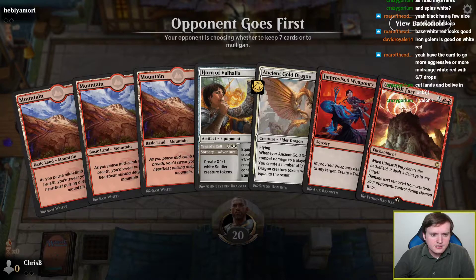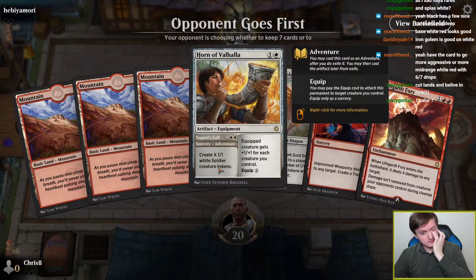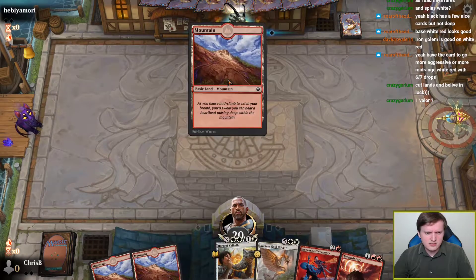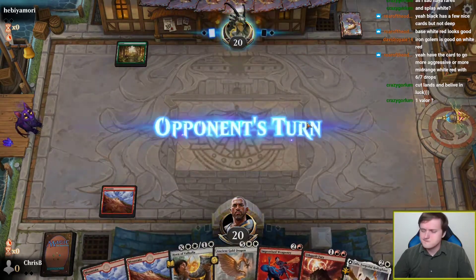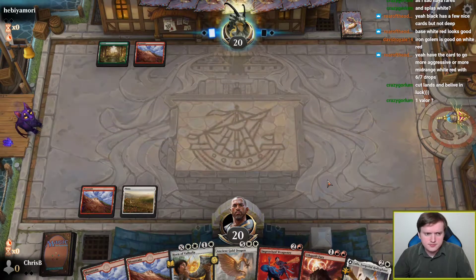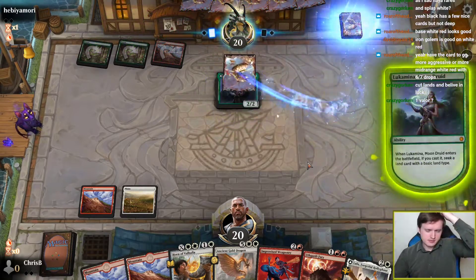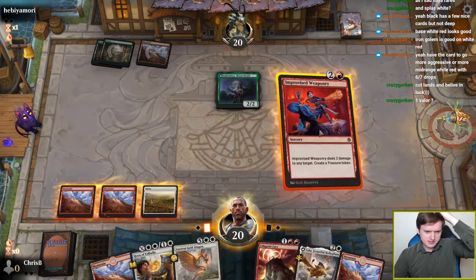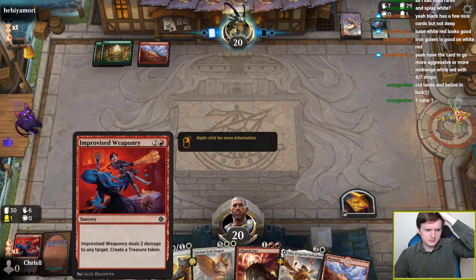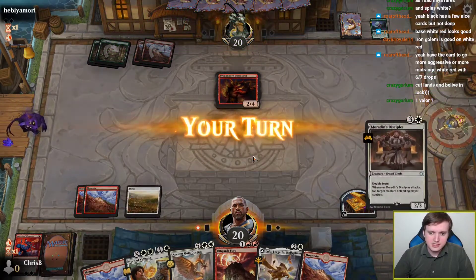All right, what do we got? No white sources, but Improvised Weaponry is a pretty good card. I guess that's sort of fine. We're on the draw. It's limited, so I'm not gonna mulligan if I have three lands. My opponent plays a creature and it draws a card when it ETBs, which makes my Improvised Weaponry a lot less favorable. The exchange is not as good.